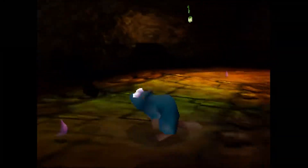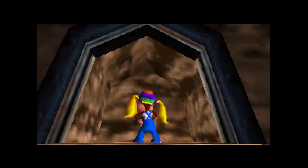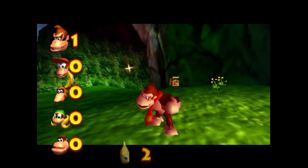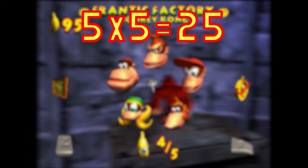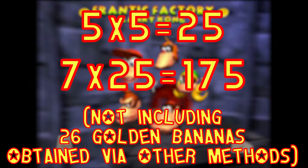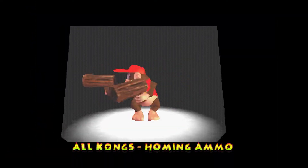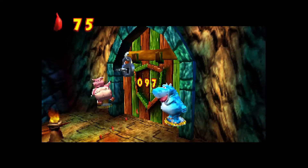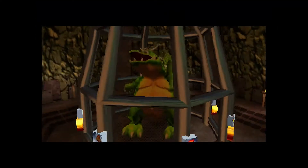In DK64 there are 5 playable Kongs: Diddy, Tiny, Lanky, Chunky, and of course Donkey Kong himself. The first 4 are unlocked as the game progresses, meaning certain areas are cut off from the player early on. Instead of stars or jiggies, players collect golden bananas — each Kong has 5 golden bananas in every stage, meaning all 7 stages and the overworld have 25 different golden bananas to collect. Every Kong has unique moves and attributes, on top of having their own color-coded regular bananas, which you'll need to collect to feed a giant hippo so his pig friend can unlock the boss door, which you need to get the boss keys to free your new pal Clumsy and eventually beat the game.